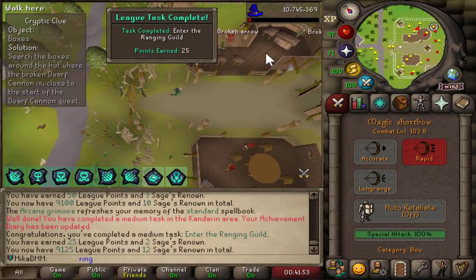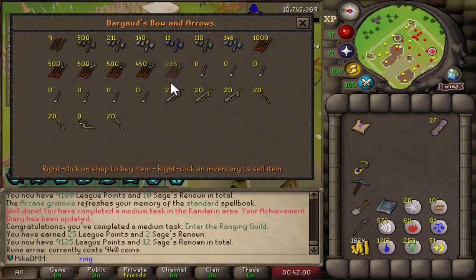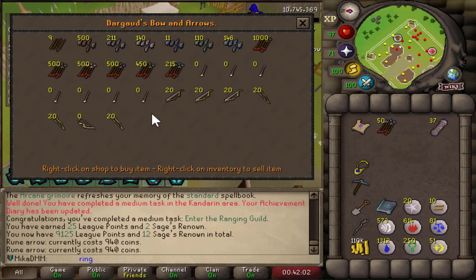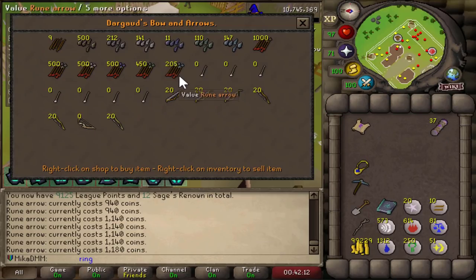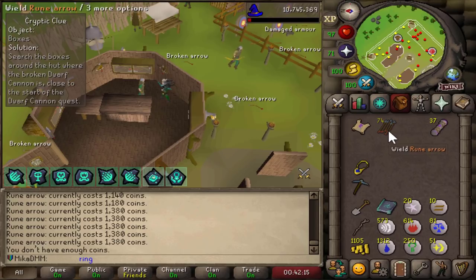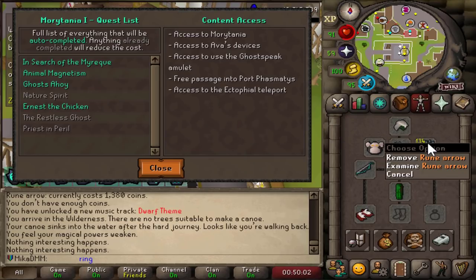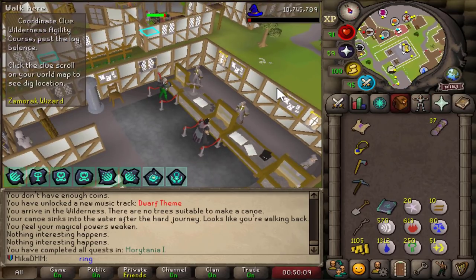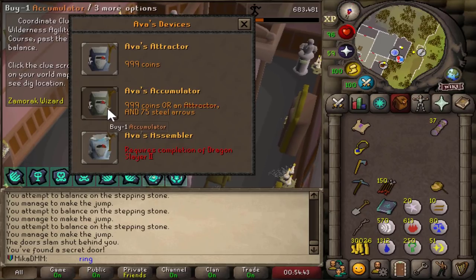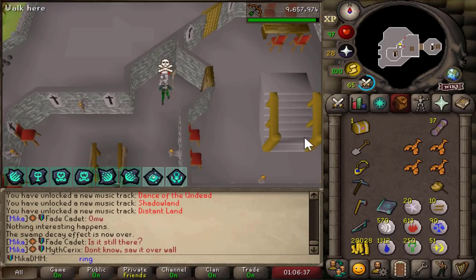Entering the ranging guild is also a task. We trade this fella for rune arrows — they're a bit on the expensive side, but they should last me for a while. Since I plan on using range now that I have the MSB, this actually stacks with the range relic, so it's going to save me so many arrows. Going to unlock the arrow accumulator straight away — it's also going to give me a nice ranging bonus. I grab two accumulators in case I die. Look at us — we look strong.